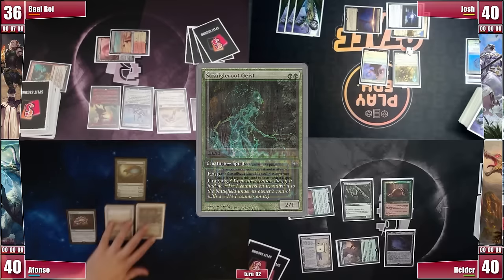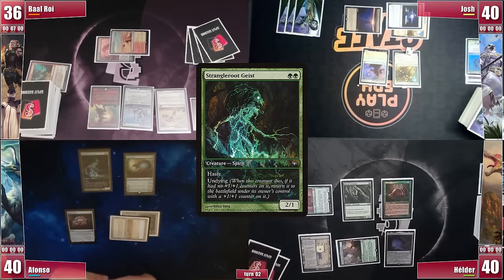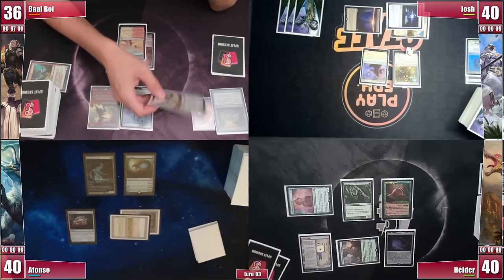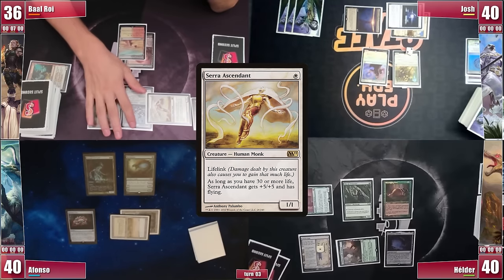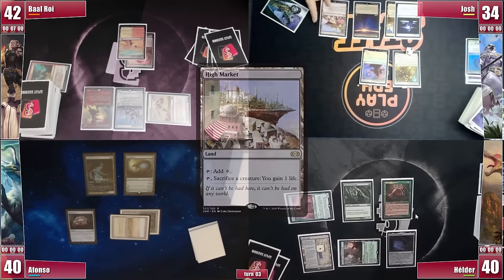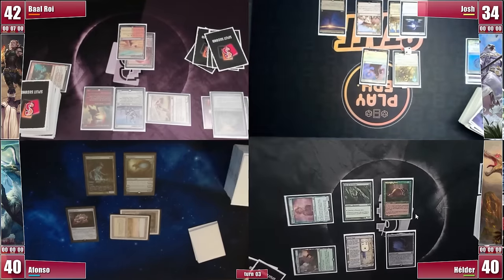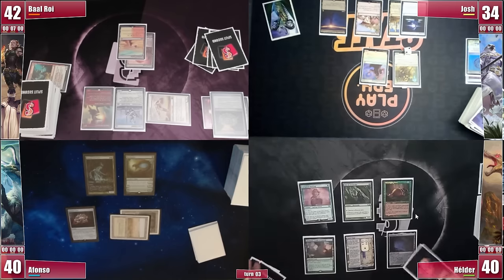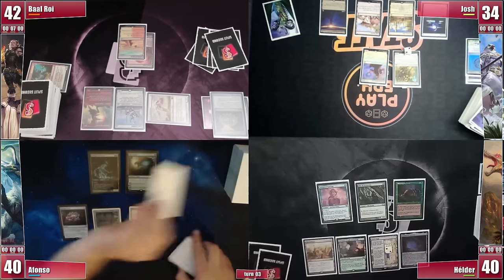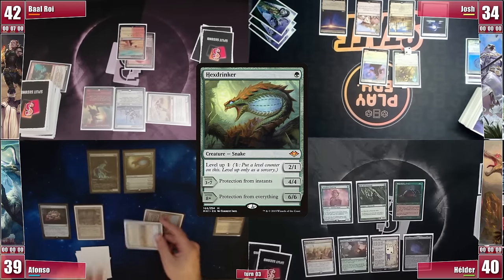Afonso draws, plays a Bayou, and casts a Strangleroot Geist, since his own Dreadnought doesn't do much while Josh is out of white mana and has Beacon in play. Back to Baal — he jumps to combat, a bit unsure who to hit, and attacks Josh, since Ballista and Dreadnought are preventing him a lot from progressing his gameplan. Josh gets to his turn, draws, and plays a High Market, but passes with open mana. Elder draws, his Saga gains its second ability, he plays a City of Brass and passes. Afonso plays Marsh Flats, cracks it for Scrubland, then levels up Hexdrinker once, twice, and then thrice.